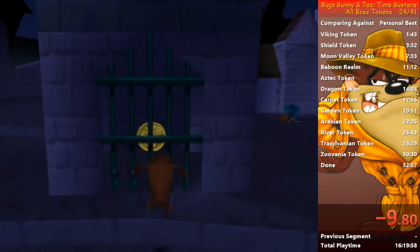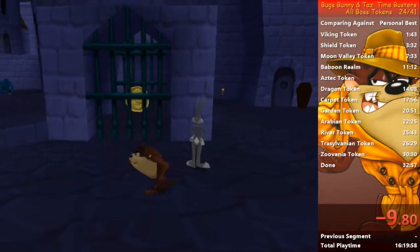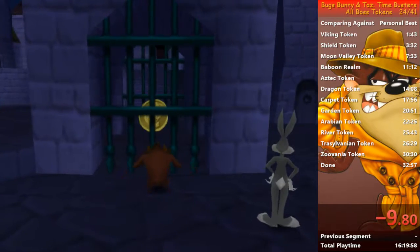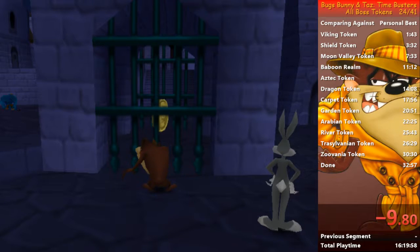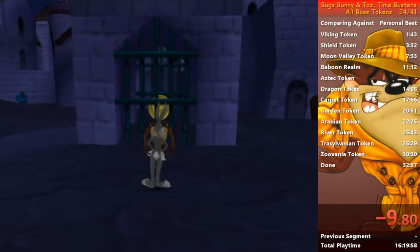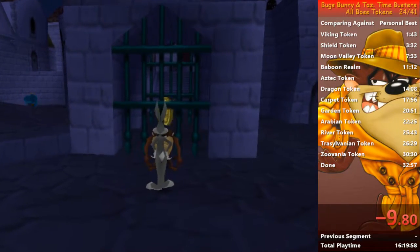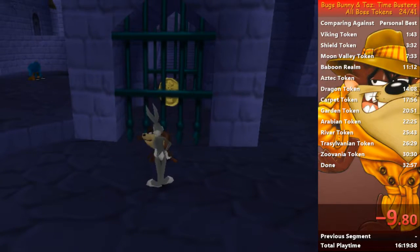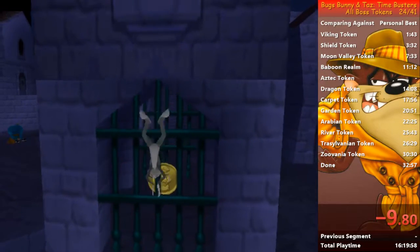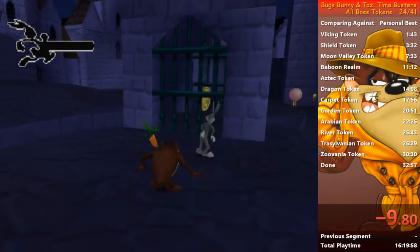See that token? We're supposed to do a lot of stuff to get it, but we can get it by doing what we call a gate clip. To perform a gate clip, we need to make Taz touch a gate, like this. Then turn around and walk just a little bit so Taz is not exactly next to the gate — there's a little bit of space. But you have to remain very close to the gate. Once this is done, with Bugs you have to dive — jump and dive — behind Taz. And if you did it right, you will clip behind the gate. I failed it. This one is pretty hard.